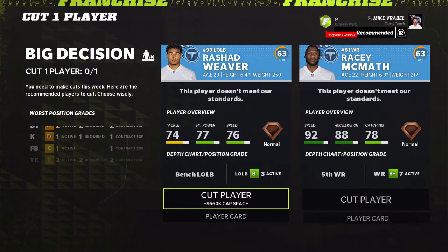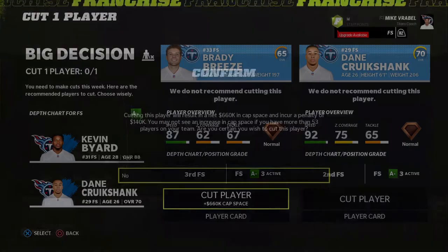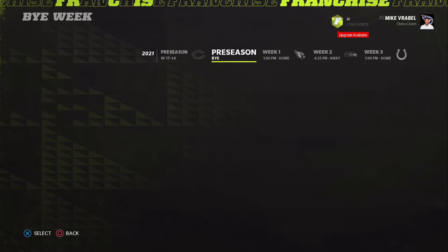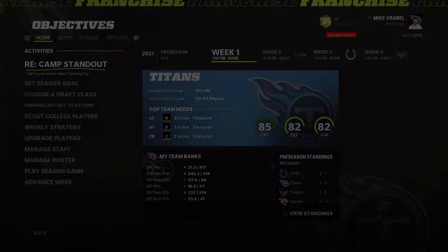We're full so we have to cut one player. Going to free safety — anyone with 87 speed or below is gone. That clears the spot. Scouting still can't do anything more right now, so the main thing at the start of franchise is just hiring and firing scouts — that's pretty much it.